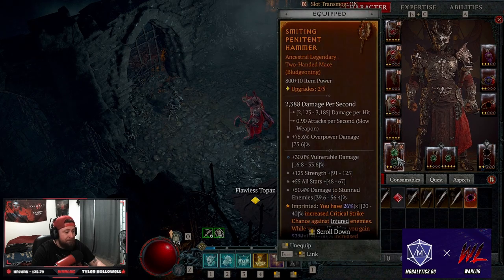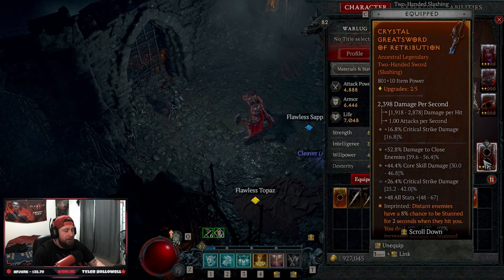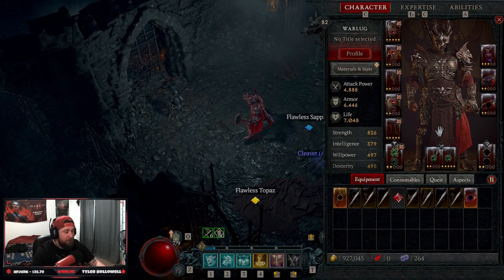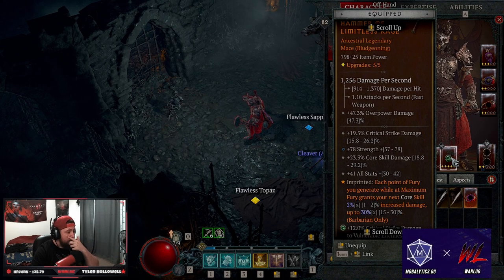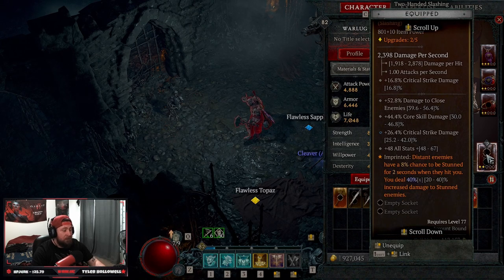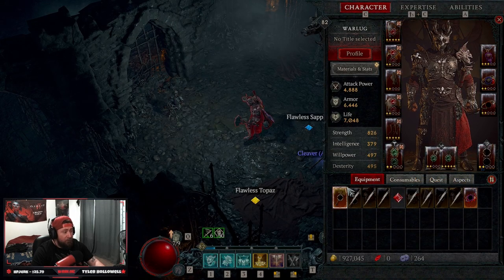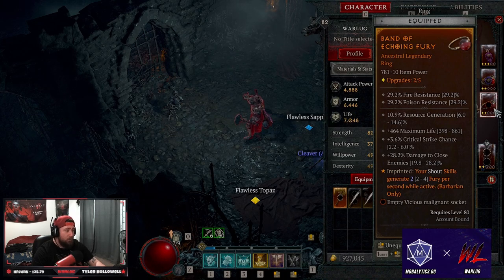In our one-handed weapon we have Accelerating for more attack speed, though I'm considering swapping it out for Retribution or Edge Masters in the amulet. We have Impact of Limitless Rage: each point of fury generated while at maximum fury gives our core skill up to 30% increased damage, which is huge. In our other weapon we have Retribution — distant enemies have a chance to be stunned and we deal 40% increased damage to stunned enemies, which they always will be. In our amulet we have Edge Masters, and both rings run Bold Chieftains and Band of Echoing Fury for cooldown reduction.